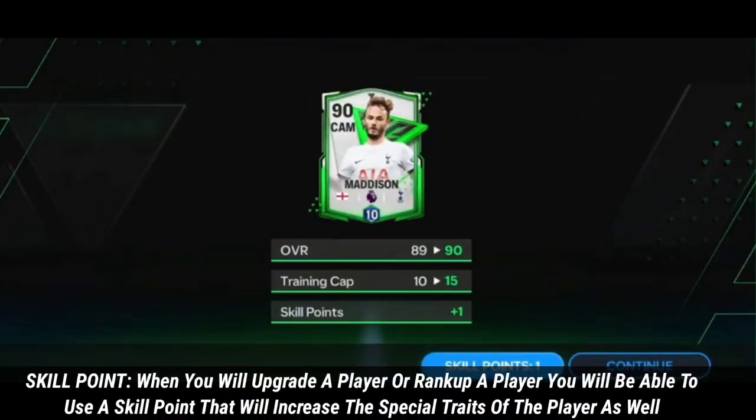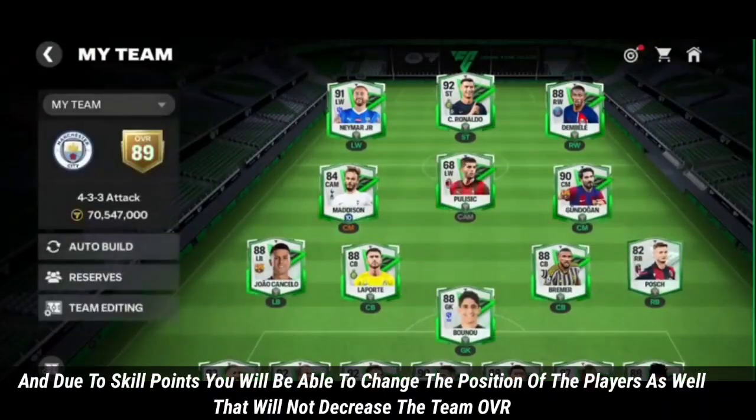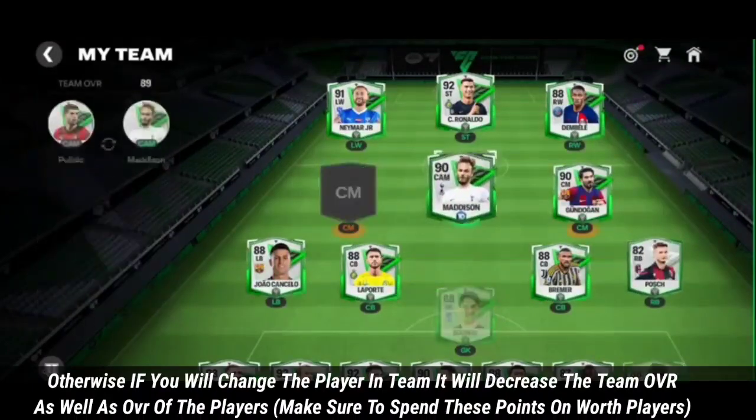Regarding skill points — when you upgrade or rank up a player, you will be able to use a skill point that increases the player's special traits. This also allows you to change the player's position without decreasing team OVR, whereas simply moving a player in the team would decrease both player and team OVR.